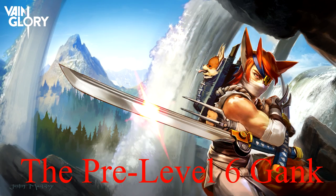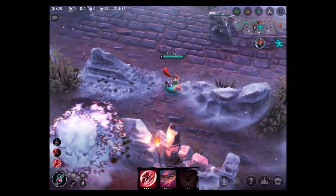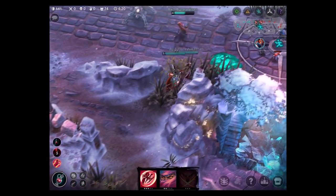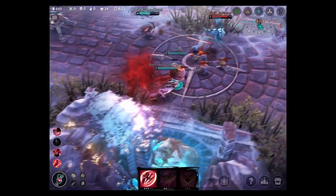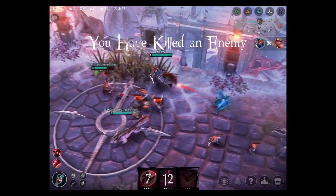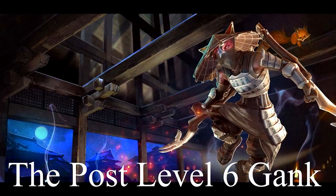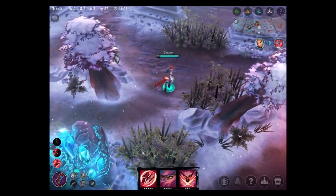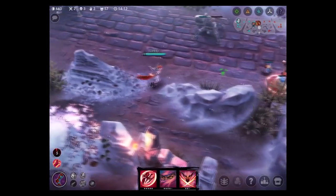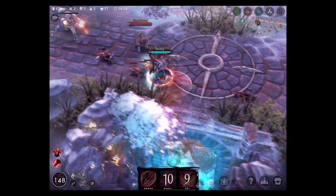The pre-level 6 gank: the best way to gank is to go into your bushes. Start by using Kaku. Lead your teammates and they will hopefully engage as you are right on the enemy. Your combo is an auto attack, Kaiten, another auto attack, and if your teammates followed up well, you will get a kill. The post-level 6 gank: if you see an enemy with low health like Skye here, a level 6 gank is going to be a free kill. Initiate with Retsu, and then Kaiten back to your turret.